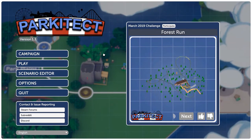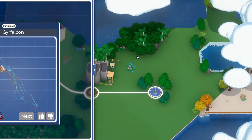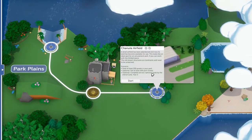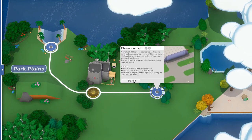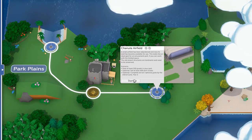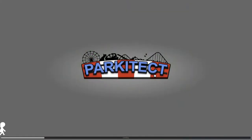Hello! This is Jason Train and welcome back to the Parkitect campaign. This is episode 3. Today we'll be starting the next campaign level. I don't know what's in store, except it's an airfield. Chanute Airfield. You have to have 250 guests, sell 400 park tickets, and do it within two years. We can do that, no problem at all.